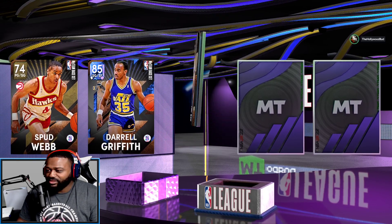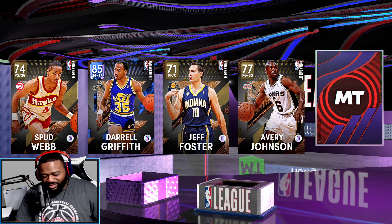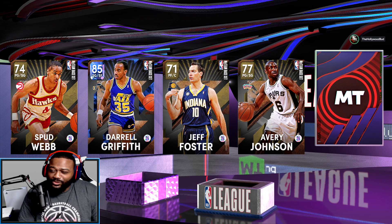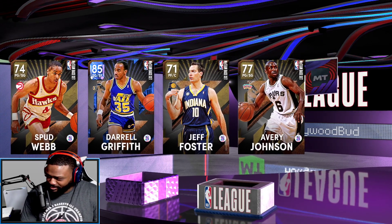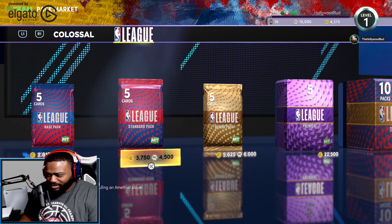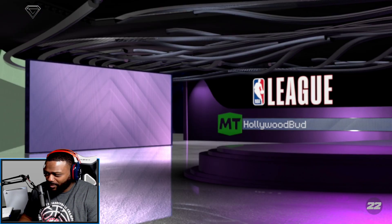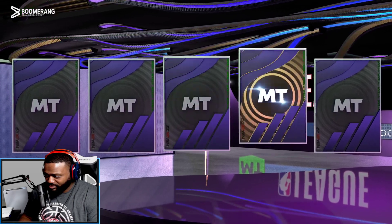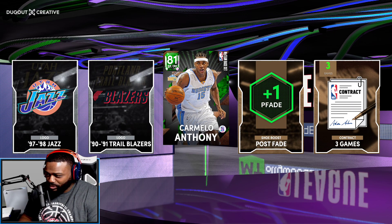We got Daryl Griffith and one more Ruby. I'm going to randomly guess — DeMar DeRozan. It's actually Nate Thurman — I'm way off, but we'll take it! I've got enough for one standard pack. Hopefully some luck here. Looks like we got an Emerald: Carmelo Anthony in Nuggets gear — Mellow! Not a bad first pack opening.